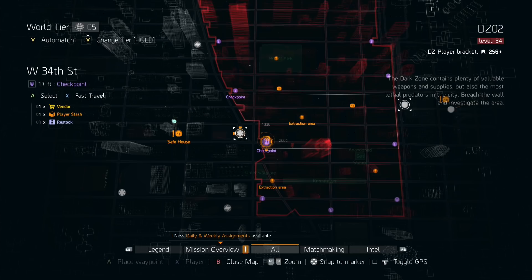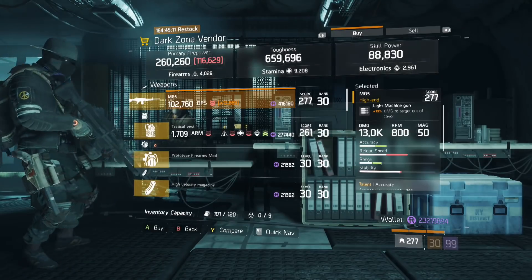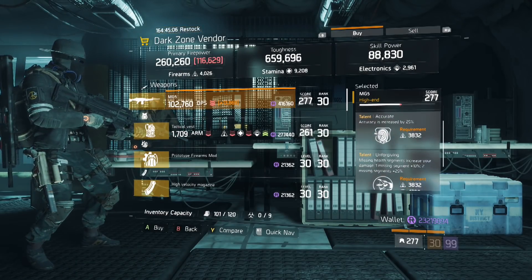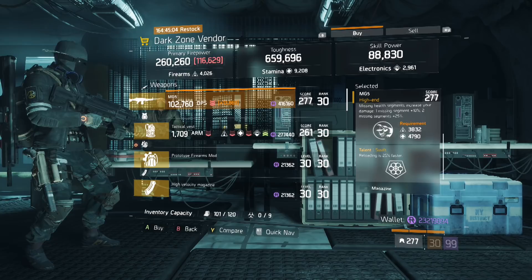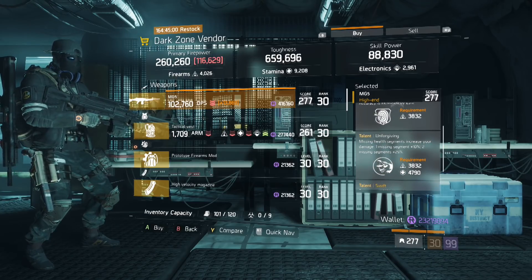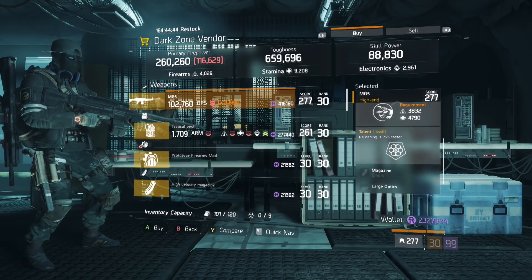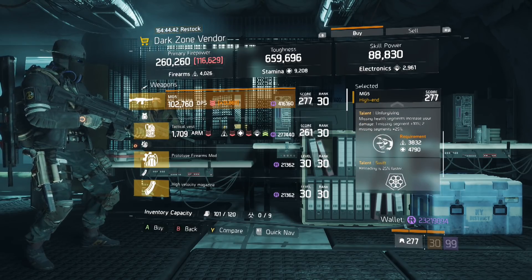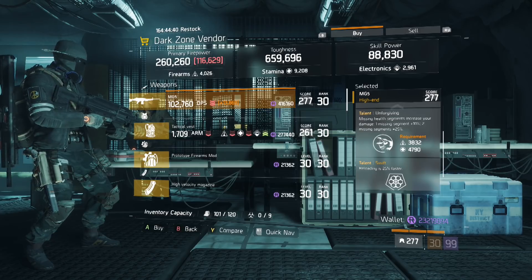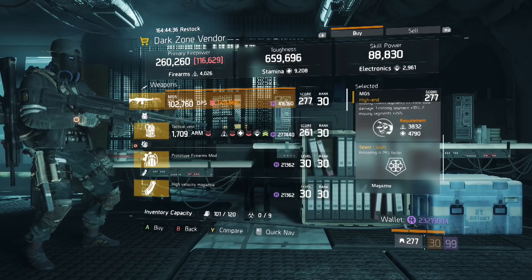Here we are at the West 34th DZ checkpoint and the item we're looking for is this MG5. It rolled with Accurate, Unforgiving, and Swift. If you don't know, having Accurate on an LMG or on a shotgun is amazing. Simply reroll Swift for Responsive, Fierce, Deadly, or Determined — pretty much anything you want since it's in the free slot and you don't have to worry about activating it.